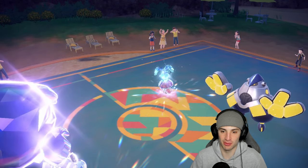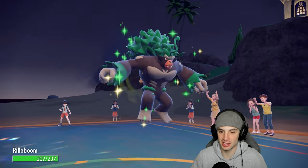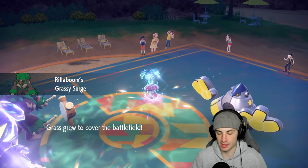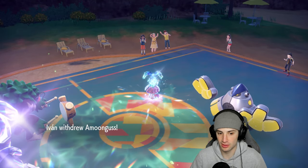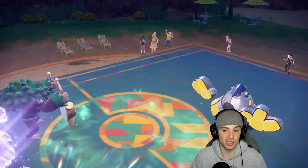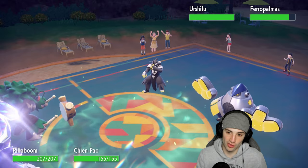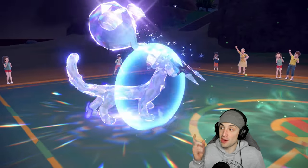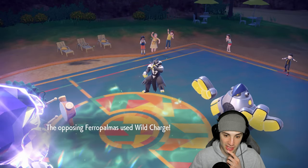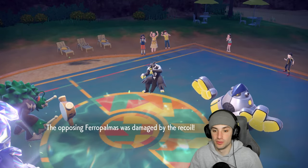We both use big-time counters with defensive Tera types — I countered their Drain Punch, they countered my Icicle Crash. They got off a Spore but I'm bringing out Rillaboom to set Grassy Terrain and threaten Amoonguss. They witch-swap Amoonguss out and bring in Water Urshifu — no Tera, we like that! Protecting Shenpao while Rillaboom soaks Wild Charge and takes some recoil.